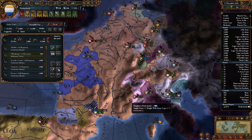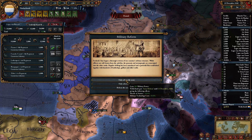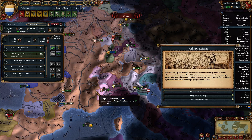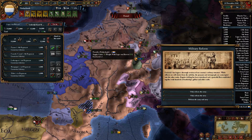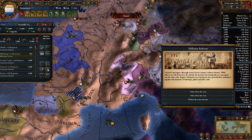Alright, a bit of a rebellion — that's not a big huge stack though. We'll send a 34 stack to deal with it. These are nationalists, so they could actually be a bit of a problem.